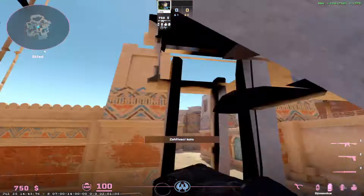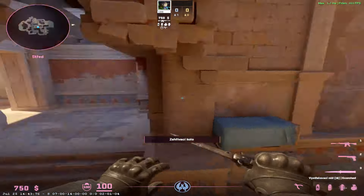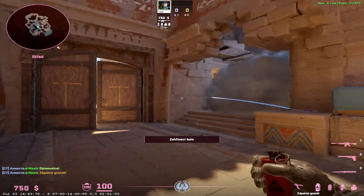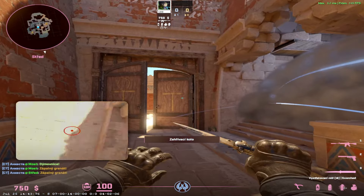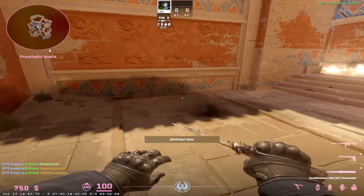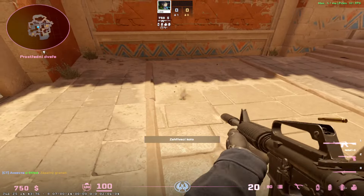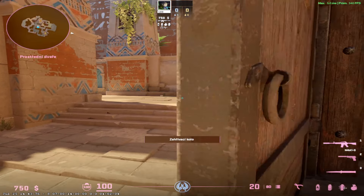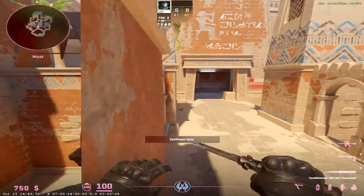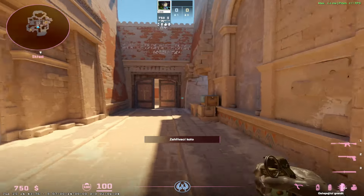Let's move on to mid. Mid, you want to play it like chess — you want to trade utility basically. If they throw a smoke here and molly here, you want to wait and then throw your molly. What that means is they use a molly and smoke, and you only use one molly, and you gain the space again. Because this molly will fade before that molly, which means you can get the space again. That's so good because they again need to do something, and it's really good.